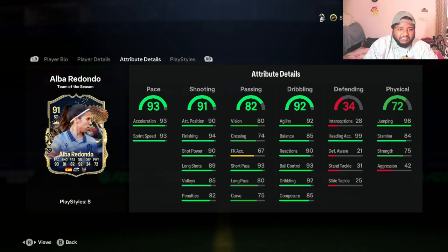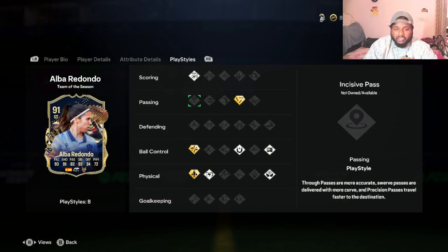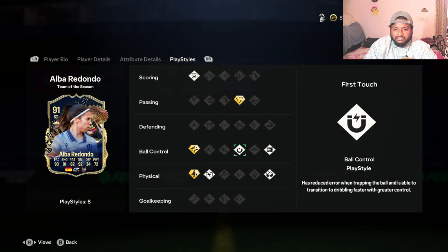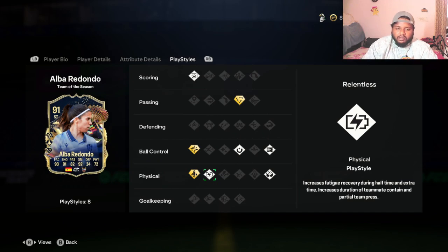For play styles: in scoring she has Finesse Shot; in passing she has Tiki-Taka Plus; under ball control she has Technical Plus, First Touch, and Press Proven; and under physical she has Aerial — because of her 99 heading accuracy and 98 jumping — plus Relentless. She only has 84 stamina, but Relentless increases fatigue recovery during half time and extra time. She also has Quick Step.